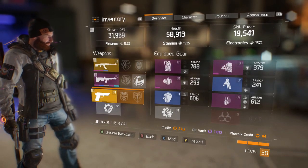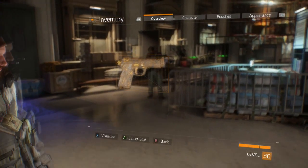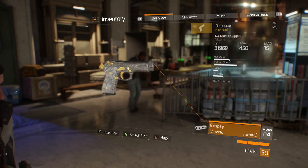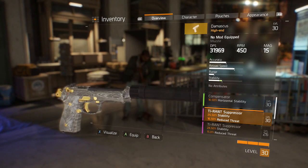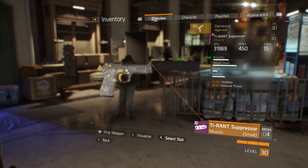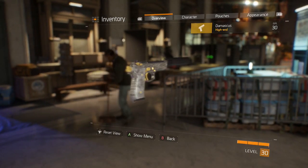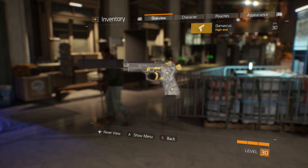Pretty nice perks — I like the bleed effect, that's really nice. For mods, the only thing you can do on this particular pistol is the muzzle. So we're going to put a Tyrant suppressor on, just because it looks badass. And yeah, you can't put camos on this gun, but it does look pretty nice.